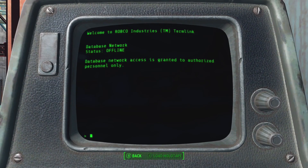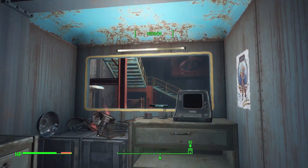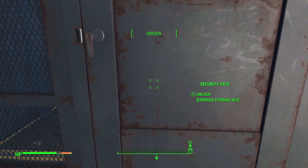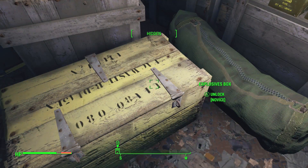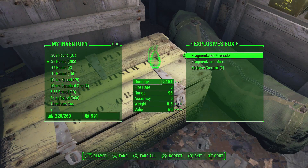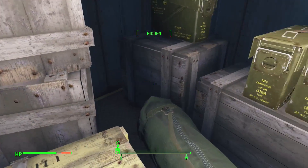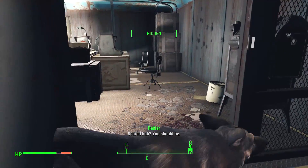Database network access granted — authorized personnel only. I am not authorized. It says I'm totally hidden but this guy's still freaking out — I don't really know what that means. When did I pick up a Corvega storage key? I don't remember doing that, but I'm not gonna complain. For being novice level, some of these locks are still actually kinda difficult. Stealth Boy — sounds cool. Scared? You should be.